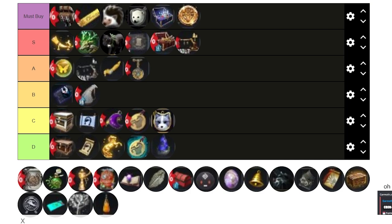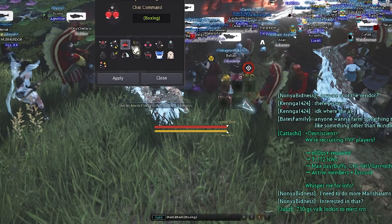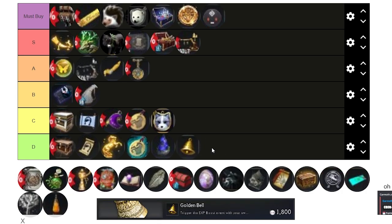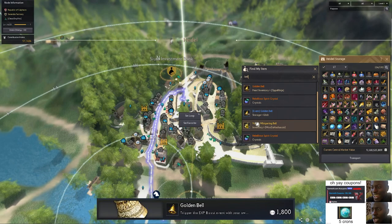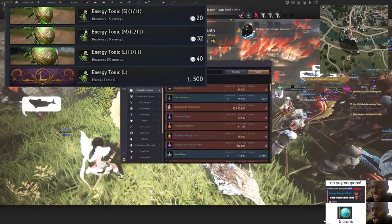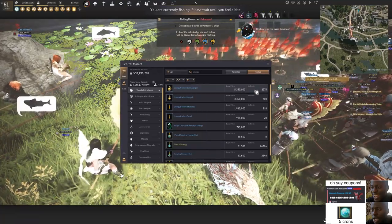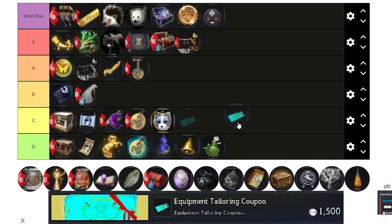Emojis are honestly a must-buy — you can flex with cute emojis and they're only $1.50. There's literally no other way to get them besides the Pearl Shop. Bells are D tier because you can get them in guild and through events — I have 28 bells right now from events alone. Energy Tonic is also not necessary to buy in the Pearl Shop — you can go to Central Market, search energy, and find the same effect there for about 5 million silver.